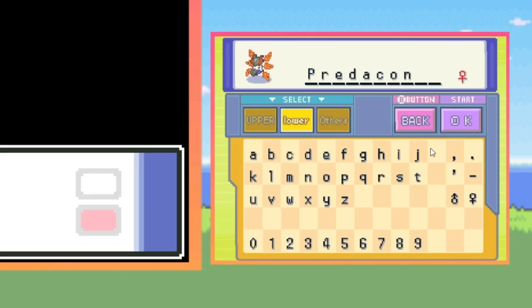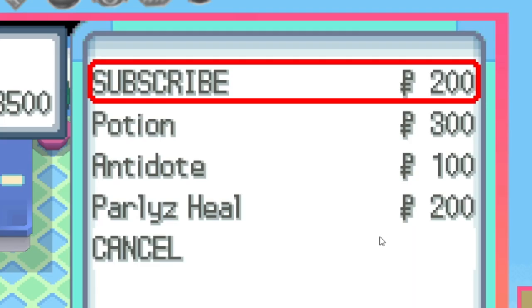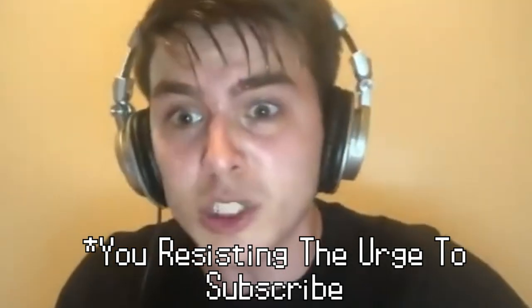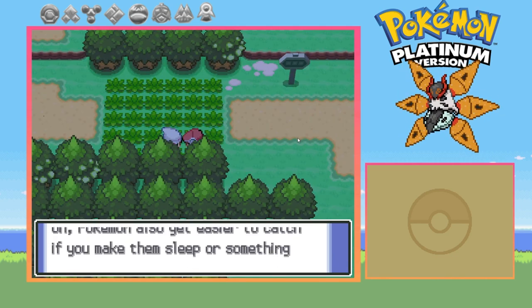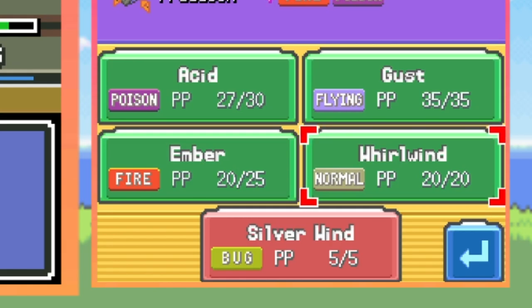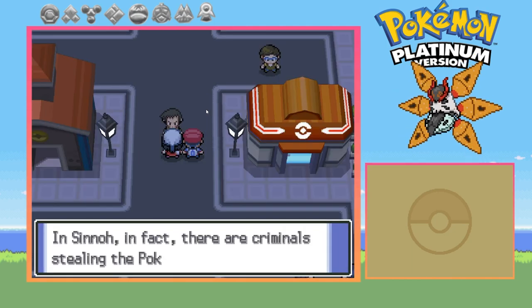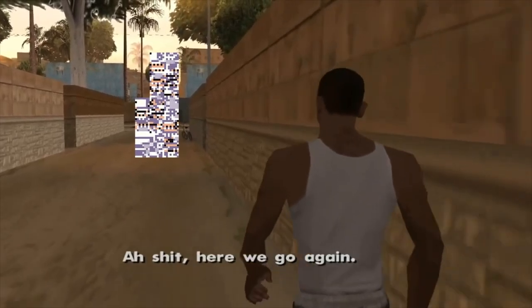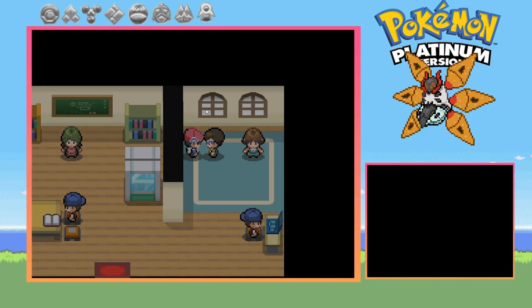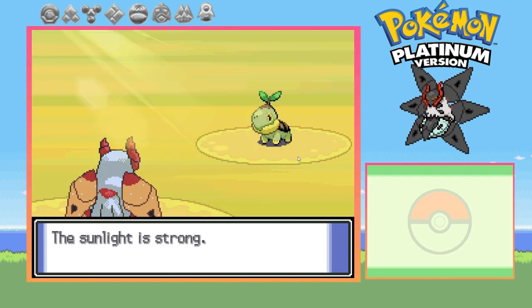I'll be nicknaming Iron Moth as Predacon — most of you probably know the reference, so let me know in the comments if you caught it. I found a Pokemon with a 100% catch rate in the wild, which is pretty cool. We finish up the tutorial, learn Silver Wind on level 7 — usually it's Struggle Bug but you know what I said in the beginning. We enter Jubilife, meet Looker, give the parcel to the Bidoof glitch, and beat up some kids.